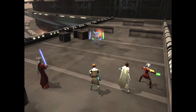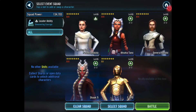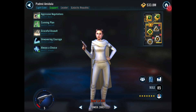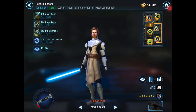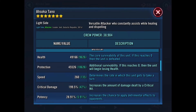Let's take a look at the final squad I used. I took Padmé, General Kenobi, Ahsoka, and Shaak Ti up to Relic 5 — this turned out to be overkill, but I'm not unhappy since these are all characters worth investing in. What I was trying to avoid was having to swap mods around because I hate remodding. Kenobi's health ended up at 63,000 which is pretty low, but having him at Relic 5 still helped.